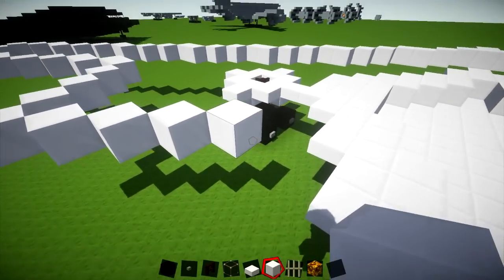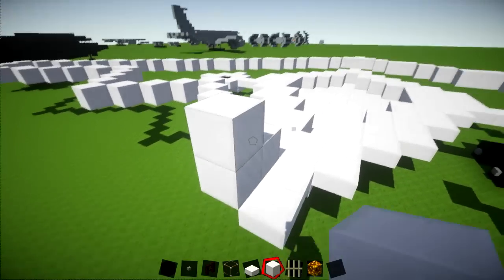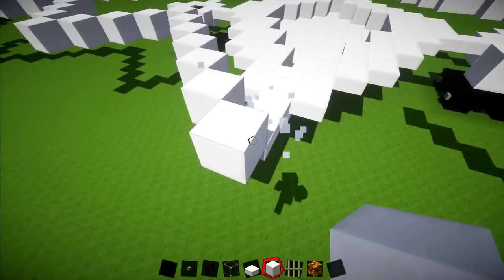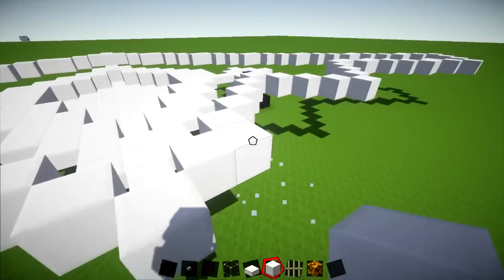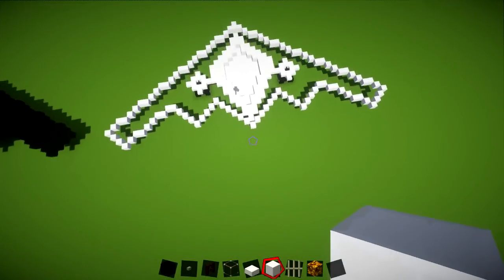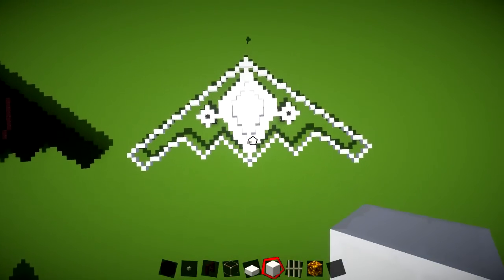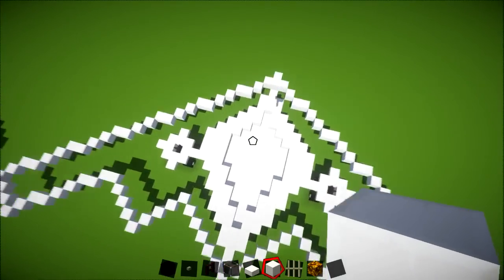Just to finish it off, all we're going to do is go diagonally and just keep on going diagonally until we go one out of this part, so just keep on bringing this and it should join up. There we go, we've done it correctly — that gives us the actual outline of the B2 bomber, and this is more accurate than the other builds that I've seen people have done on it.